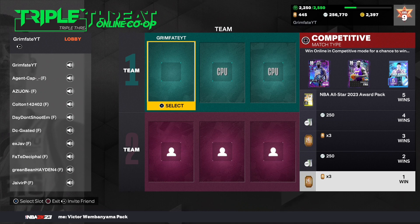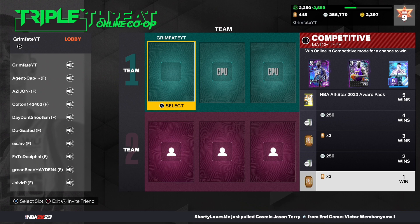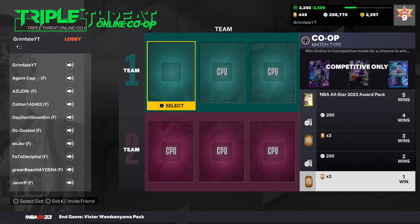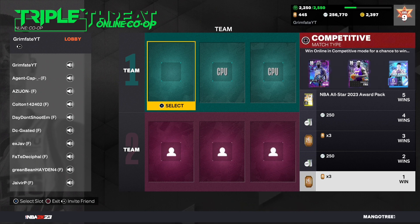The mode I think is the best for getting free packs consistently is the Triple Threat Online Co-op board. The choices right now are end game Malone, invincible Shack, and the brand new Wembanyama packs — the end game Wemby packs are in here and they're auctionable. It is a very good way to get these packs for free. All you need is at least one friend and to play on competitive mode — if you play competitive you get a chance to get them when you win.